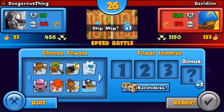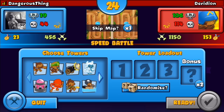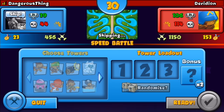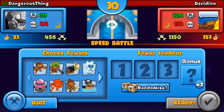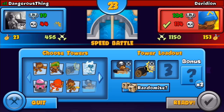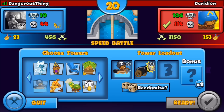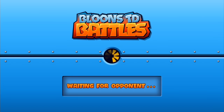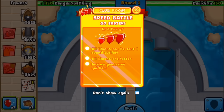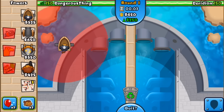Alright, you guys, it is time to jump in and get the monkey action on. Let's go ahead and pick our towers right over here. My opponent, Deridian, has 106 victories and 114 losses. So we are very far apart in terms of victories and losses, but that's okay. I'm going to go ahead and use my buccaneer. I maxed out my cannon and my apprentice is maxed out as well. And of course, I got me an Agent Cobra.